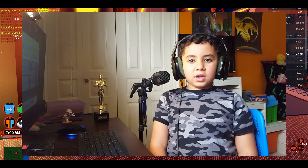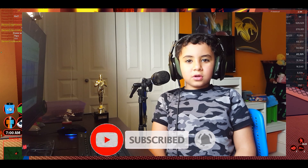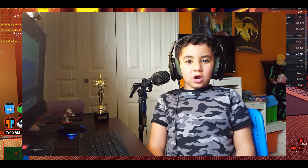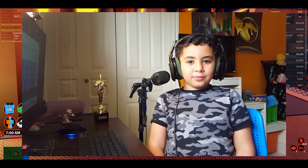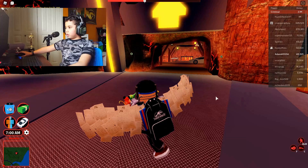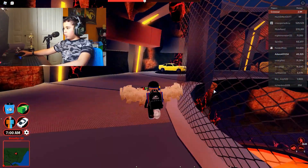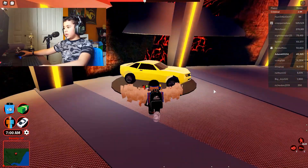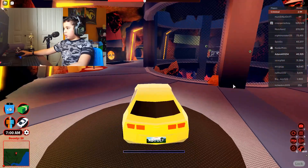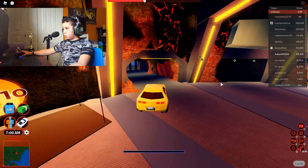Hello guys and welcome back. Today we are gonna be playing some more Jailbreak. Today we're gonna be robbing the cargo plane. The first thing you need to get to rob the cargo plane is a helicopter, so let's go grab it. We are here now — we go grab the car and go to the museum to grab the helicopter.